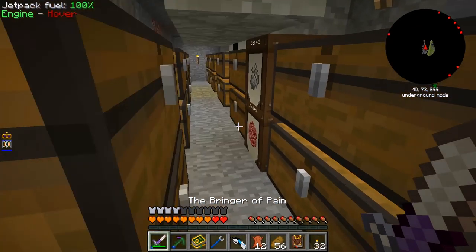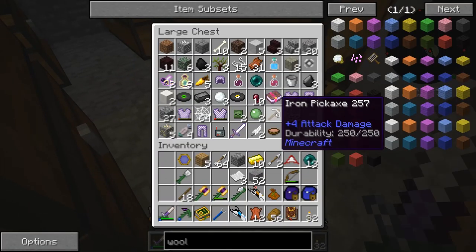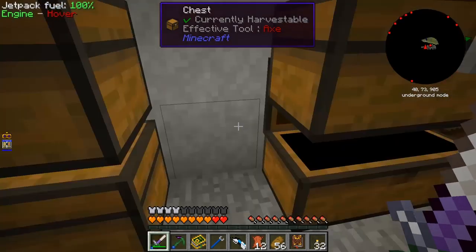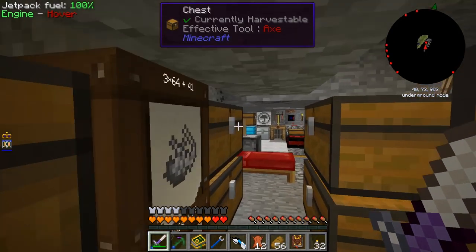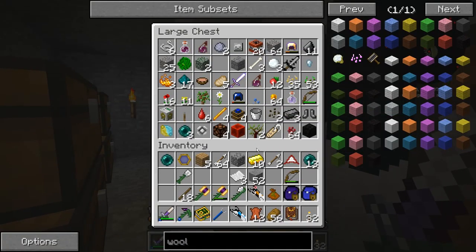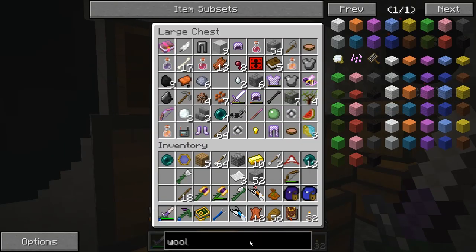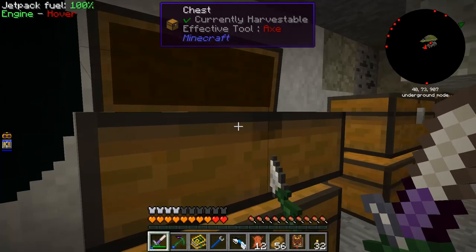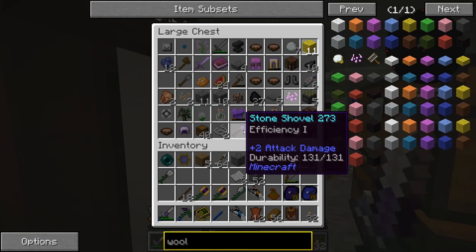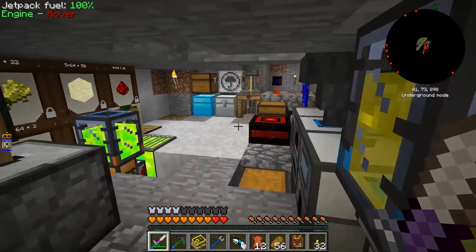Spellbinding cloth is a charged enderpearl surrounded by wool. So we need to charge up an enderpearl, and also need to find some wool. I'm pretty sure I've got some somewhere. I scanned it earlier — where is it? I even have it in my search thing already. There it is.